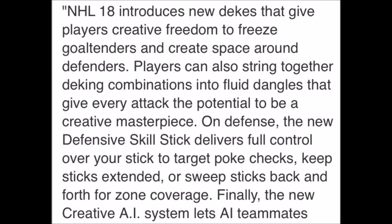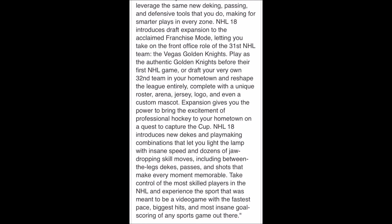Finally, a creative AI system that lets AI teammates — I don't know what comes after that, sorry. I found the other page: it's basically saying the AI can do the same thing as us. Wow, I sure hope so. Draft expansion comes to the game — you can have your own team, you can now drop your jaw when you play this game, and a bunch of fluff at the end. Hopefully this isn't everything they're adding and they're not just creating a new game like they do every year, but I imagine these are the most prominent features they want to show off.